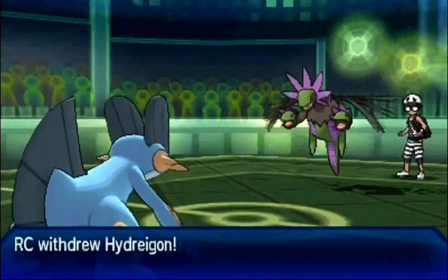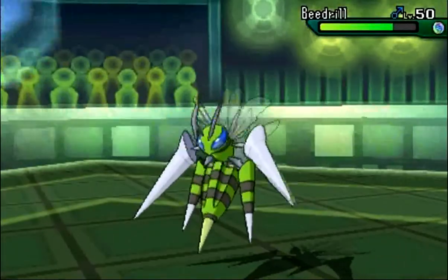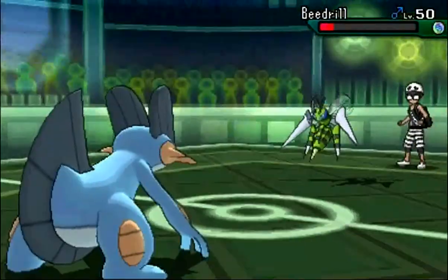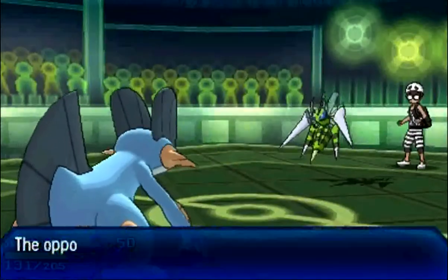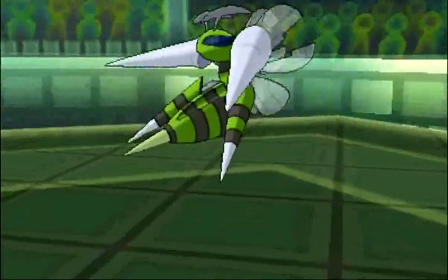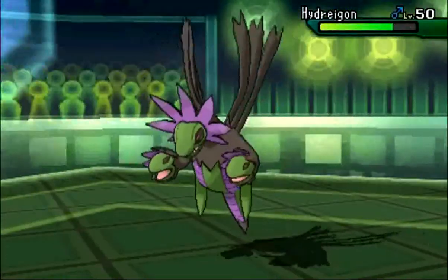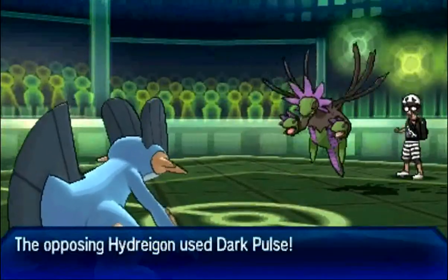I go to my Swampert, and I'm really wishing I actually did carry Ice Beam on this thing, because that might actually give me a chance to win, but I don't. So I'm just going to go for the Scald — my two attacking moves I think are Scald and Earthquake, and neither of those are going to be helpful against Hydreigon. He's going to go into Beedrill, which is actually a really good play to reset his special attack. Now he can obviously go for the Dark Pulse, which doesn't have the minus two special attack drawback. I'm just going to lose now. Good game!